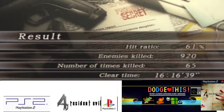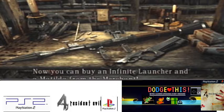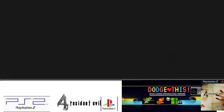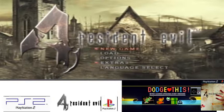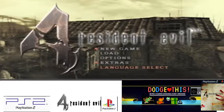So I was killed 65 times, 61% hit ratio, I killed 920 enemies and I cleared it in 16 hours, 16 minutes and 39 seconds. There's no ranking in this game. You can now buy an infinite launcher and a Matilda from the merchant — the Matilda is free but the infinite launcher you do have to pay for. That's what I mean about this game — anybody can play it, you don't have to be a highly skilled player. I've cleared the game. I'll be doing a second let's play, maybe even alongside my next let's play. I just want to say thank you so much for checking out my let's play and for sticking with me — I really appreciate it. Please comment, like and subscribe to support the channel, give me some feedback, and join me next time for another retro let's play. Thank you so much for tuning in and I'll see you soon.